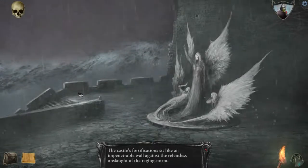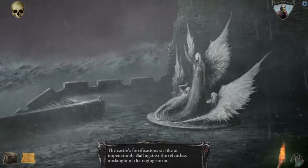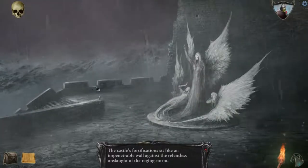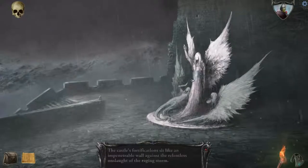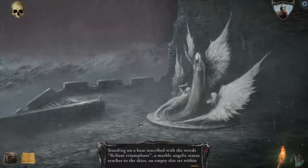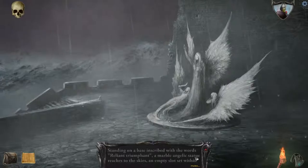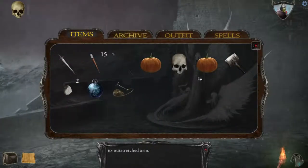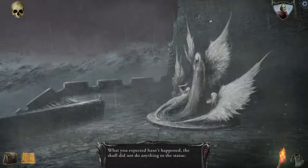Oh, well, that's not creepy. The castle's fortifications sit like an impenetrable wall against the relentless onslaught of the raging storm. What do we have around? Standing on a base inscribed with words — reliant, triumphant — a marble angelic statue reaches to the skies, with an empty slot set within its outstretched arm. Do you want to have a skull in your slot?